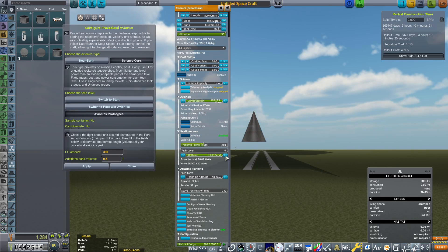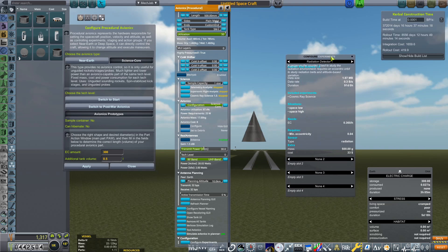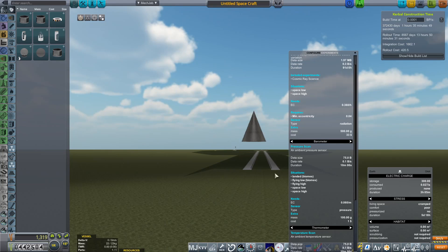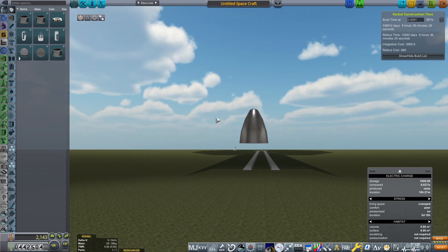We do need some scientific experiments on board. We're going to open up the action window, navigate to configuration, configure experiments, and scroll through until we get radiation detector one — that is the experiment needed to complete the contract. I'll also place a thermometer and a barometer but nothing else, because we want to save as much weight as possible. Finally, I'm going to make it a round one because that looks a little bit better.